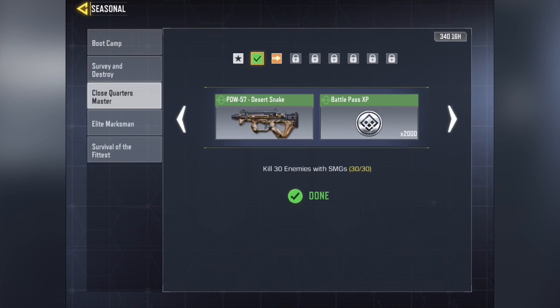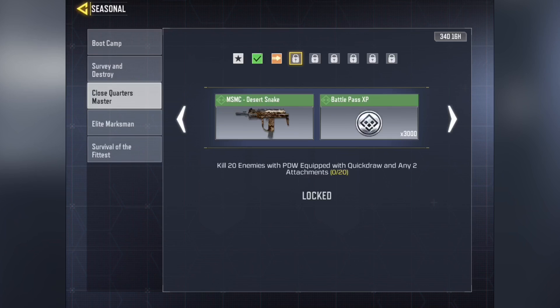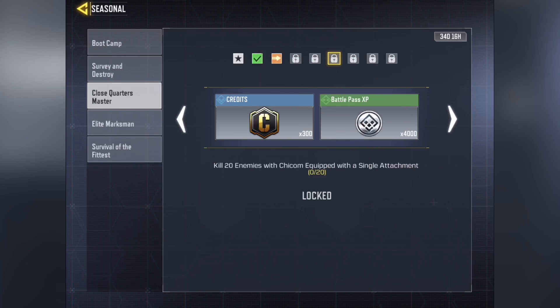You go through and do some challenges. Basically it's using SMGs with different attachments. The first part is just getting kills with SMGs, then using the PDW with a holographic sight, PDW with Quickdraw and two other attachments. Then the MSMC with no attachments, then the Cheat Comb with a single attachment.